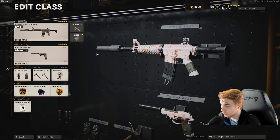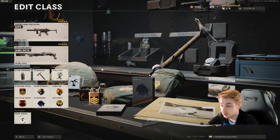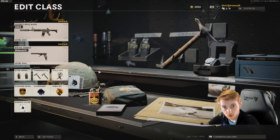For the class, you're obviously throwing on whatever weapon you're working on. First, we'll start with wildcards. I recommend Perk Greed and Danger Close. With Perk Greed you can equip two perks for each slot, which is very helpful for getting multiple things done. Danger Close gives you two lethals and two tacticals — in this case two stuns or flashes. I prefer stuns, and your lethal doesn't matter too much; I just keep Tomahawk on.